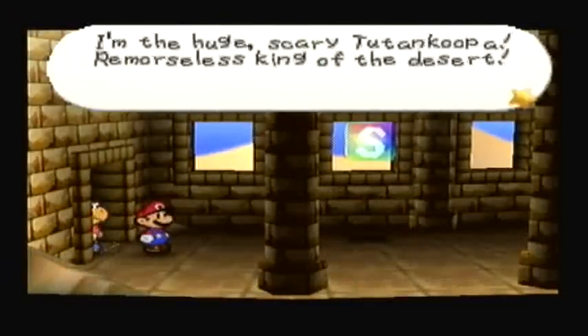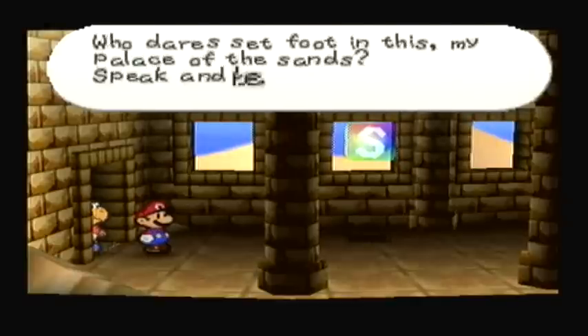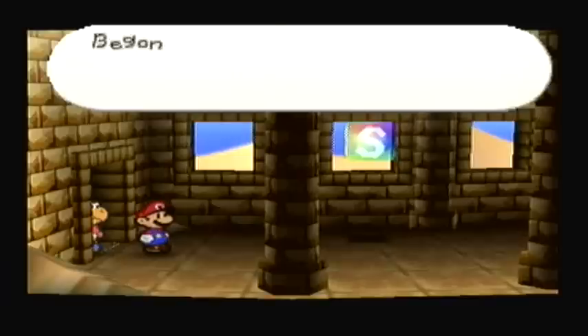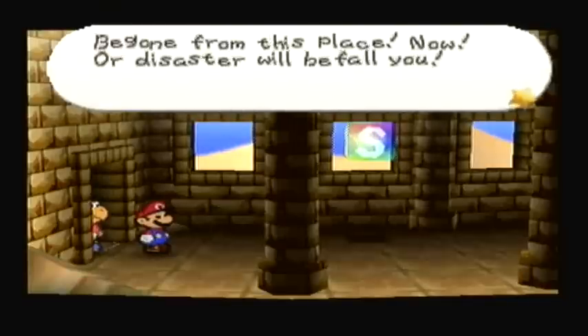I'm the huge, scary Tutankoopa, remorseless king of the desert. Who dares set foot in this, my palace of the sands? Speak and be known. Be gone from this place now, or disaster will befall you.